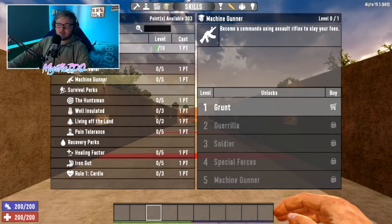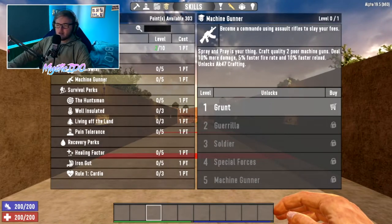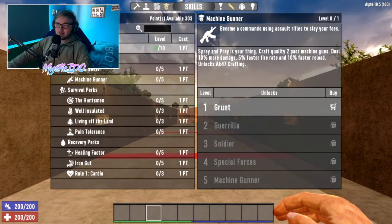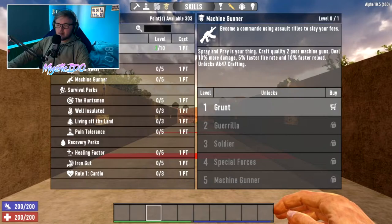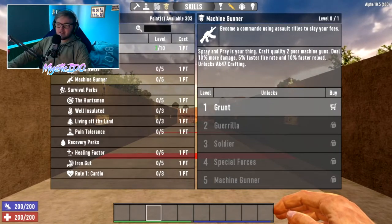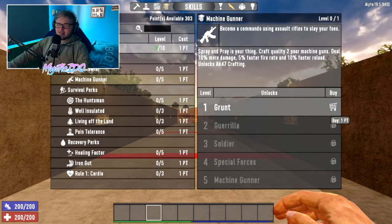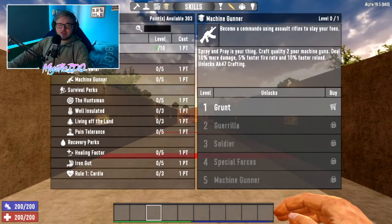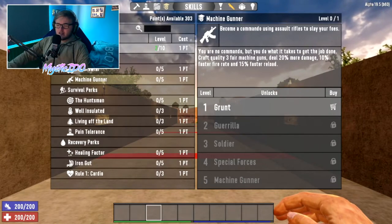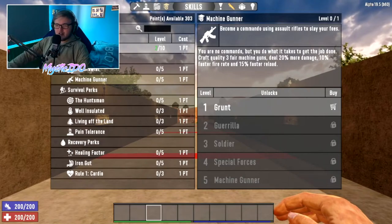For machine gun perks go into the Fortitude tree under Machine Gunner perks. At tier 1 — Spray and Pray — craft quality 2 poor machine guns, deal 10% more damage, 5% faster fire rate, 10% faster reload, and this unlocks AK crafting. You can get this at Fortitude tier 1 without any points invested. At tier 2 — Gorilla — craft quality 3 fair machine guns, deal 20% more damage, 10% faster fire rate, 15% faster reload, and you need Fortitude level 3.